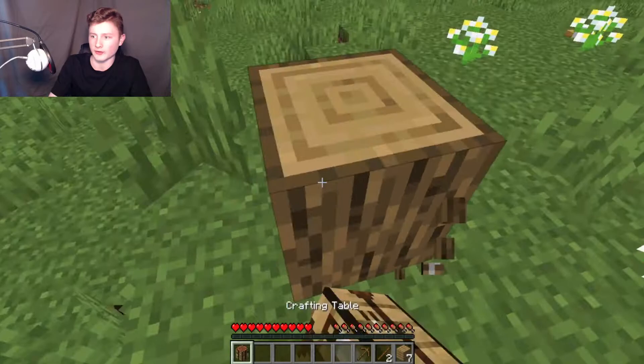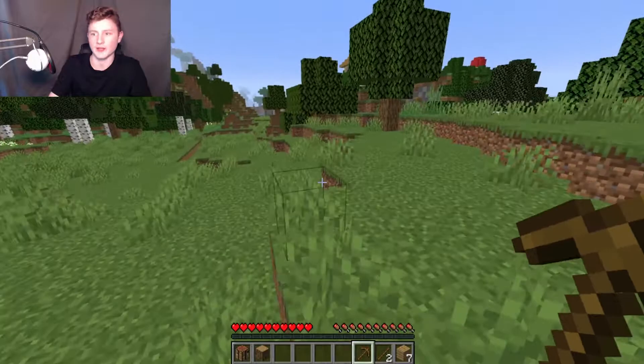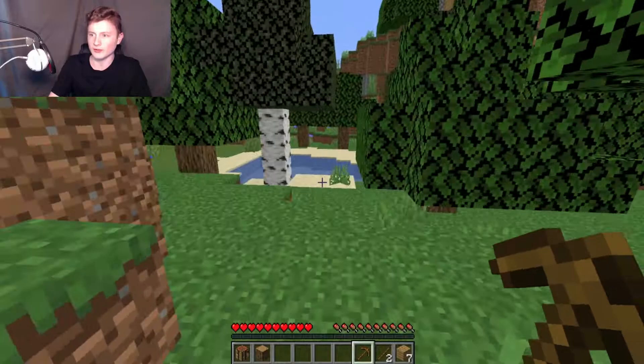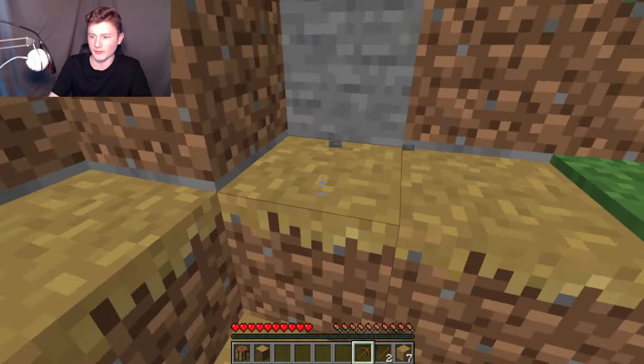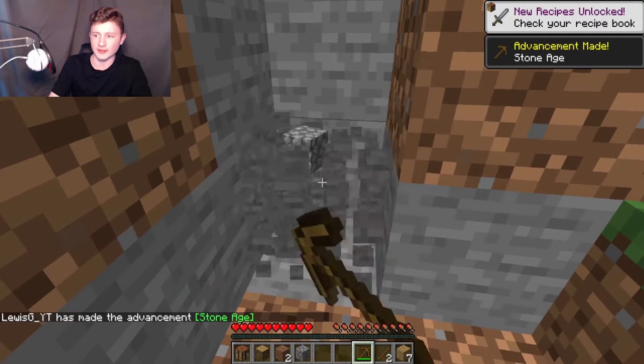The next thing we need to do is find a grey block called stone. It looks like there's some grey stone over here. You basically just want to look for this grey block — I'm going to break away this dirt so I can show you better. You take your wooden pickaxe and you basically just start punching it, but this time you are mining it.